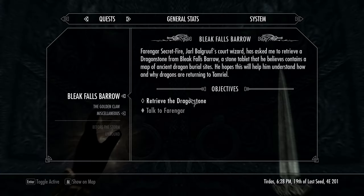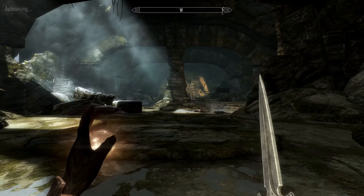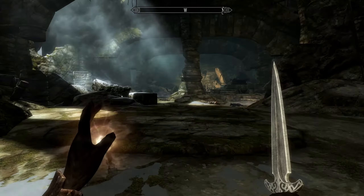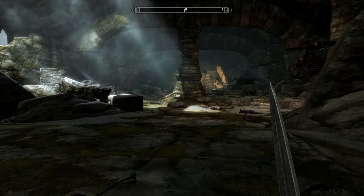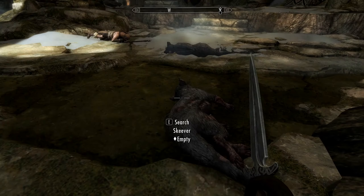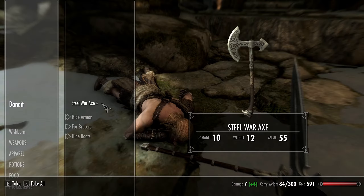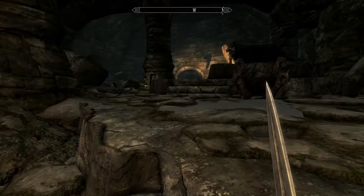Skyrim legendary playthrough - we're going to be trying to get the Dragonstone from Bleak Falls Barrow. I've got to really focus more on sneaking because there's not really a way I could have done it too much before, but it looks like inside of here I might be able to. Let's get rid of this from my favorites and see if I can sneak up on any of these guys. This is usually a really good spot to shoot an arrow at those guys and hide, but I'm not using arrows.